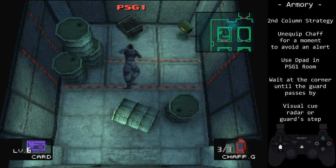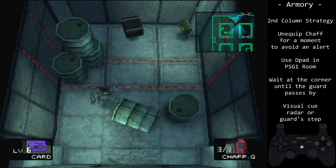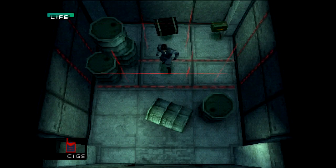We need to enter the PSG-1 room to pick it up. Alright, look at this screenshot. You should have a mental image of where these lasers are so you can avoid them. We will begin with the second column strategy, the standard approach.